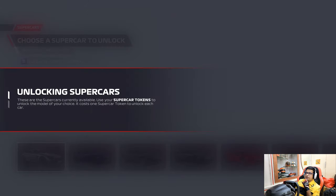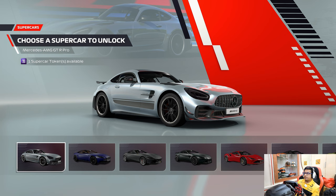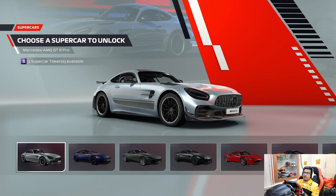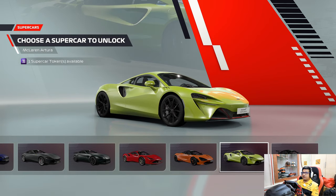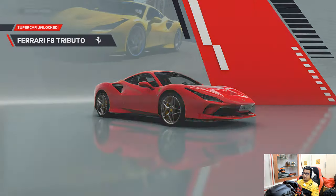These are the supercars currently available — you use supercar tokens to unlock the model of your choice, one token per car. To get your collection started you've been awarded a token. The options include the GT-R Pro, DB11, Ferrari Roma, F8 Tributo, 720S, and Artura. The Tributo looks brilliant — that's the one I'm going for.